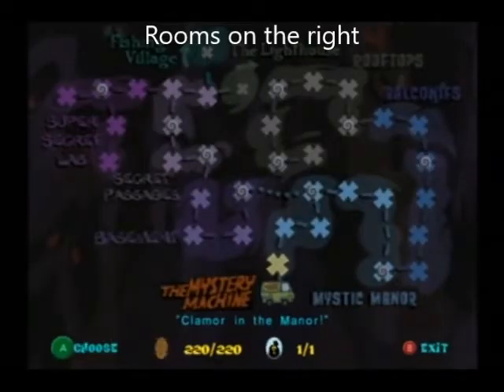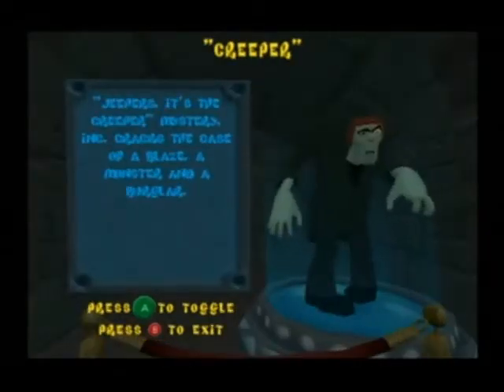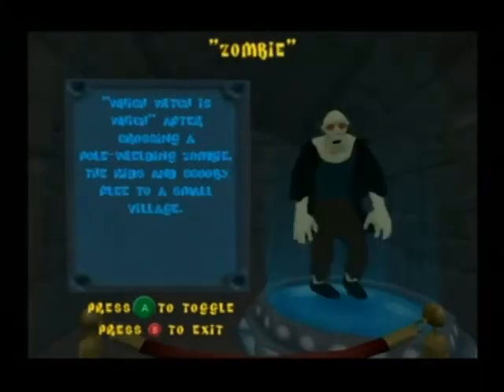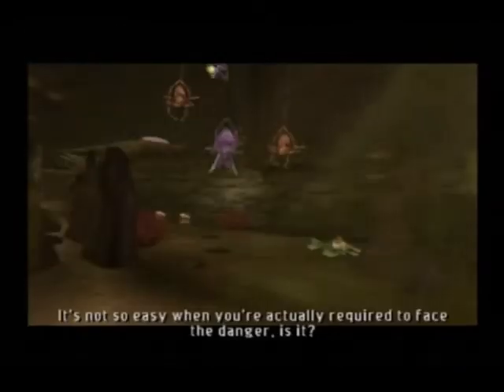The first major location is Mystic Manor. The monsters you encounter here are the Headless Spectre, the Creeper, Werewolf, the Ghost of Geronimo, Witch, lots of ghosts, zombies, the Witch Doctor, two Gargoyles, a tar monster, three cavemen, spiders, rats, bats, and the Black Knight at the end.